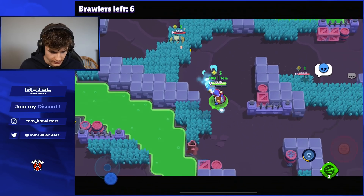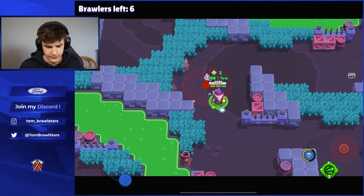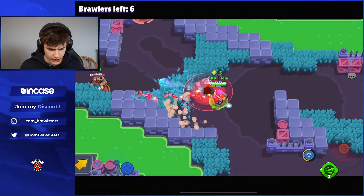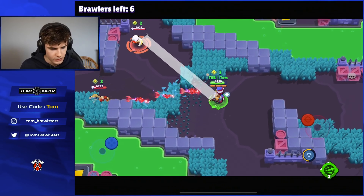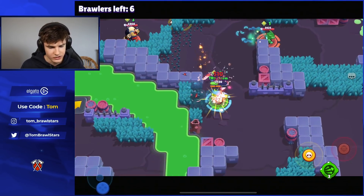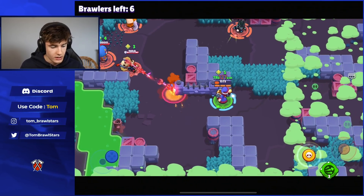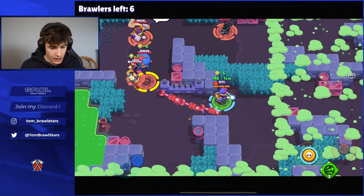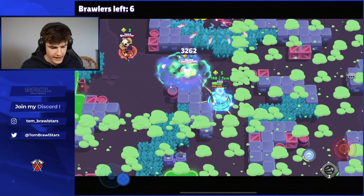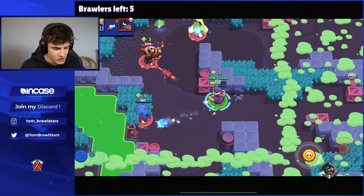There must be someone hiding in mid. There's a Bo so now we'll know. Looks like there's probably no one in mid, which is a little annoying. Okay, there we go — we're going to be super careful, Primo has super. We're actually going to be super weak here. We'll need to hold our super so we don't get jumped on by Crow. Looks like these guys are all teaming on me.